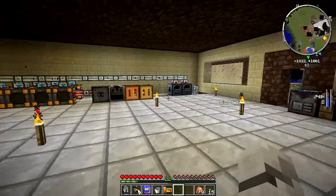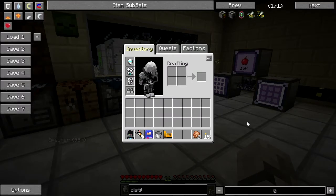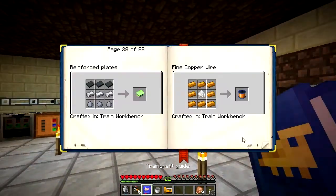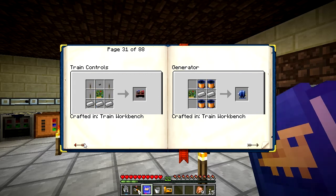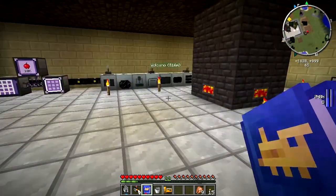So much stuff to do, so much stuff to figure out - it doesn't tell me how to do half this stuff. What did I even need fine copper wire for now? I think I needed it for the track, right? Or something. I don't even know what I needed it for now - it's been so long trying to figure out how to make it, I forgot what I needed it for. Something required fine copper wire. Why did I need fine copper wire? I can't even remember what I had from five minutes ago.